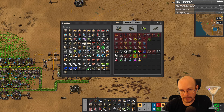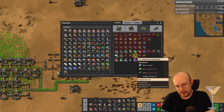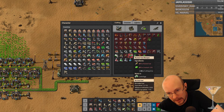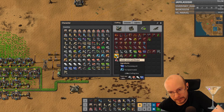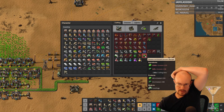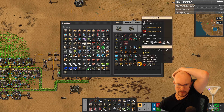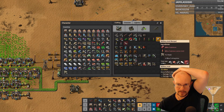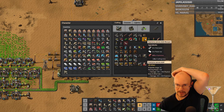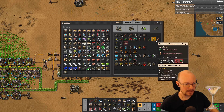Let me figure this out here. We can make uranium fuel cells, which we can use in nuclear power. We could make nuclear fuel. Artillery shells take explosive shells — explosive cannon shells — which take explosives, plastic, and steel. So I don't need it for artillery if you want to get that set up.